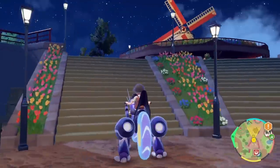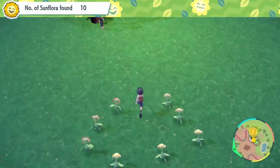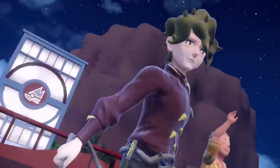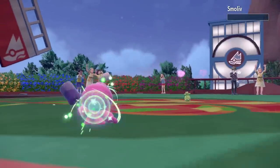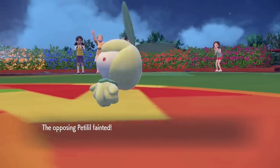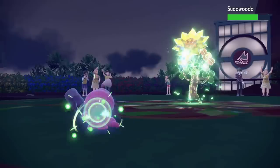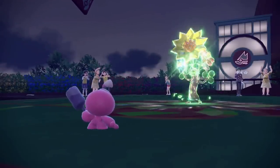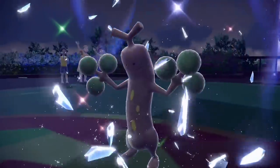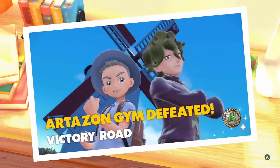All right, that was Karma. As part of the next gym challenge, we collect an army of Sunflora before heading on to take on Brassius. Using Leftovers, Protect, and Draining Kiss, we can simply not die in this battle. Both his Petilil and Smoliv can't do enough damage, allowing me to take them both out, before his ace Sudowoodo comes out. My Leftovers, Protect, and Draining Kiss strategy safely keeps us healthy before we deliver the final blow on a tree. Brassius isn't happy, but he still hands over the second gym badge.